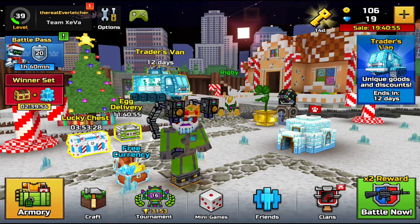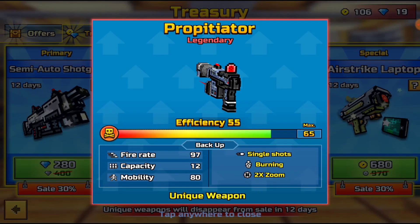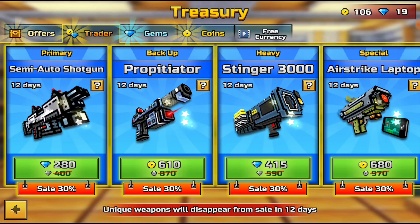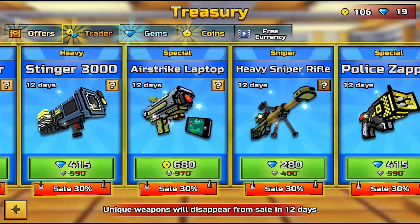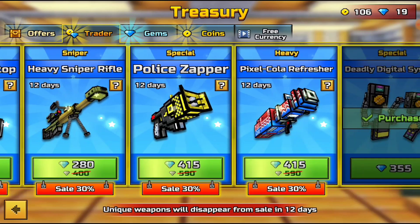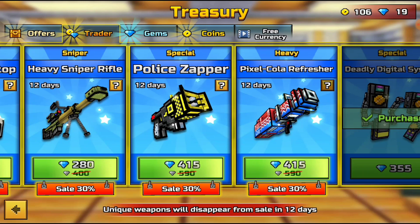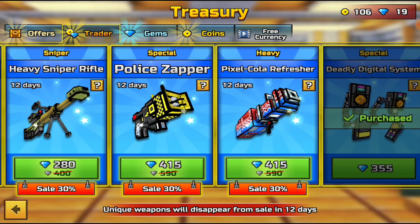So let's get right to this new update review. Right here in the Trader's Van we have the semi-auto shotgun, the Propitiator, the Stinger 3000, the Airstrike Laptop — these all look so cool — the heavy sniper rifle, the Police Zapper, the Pixel Cola Refresher, and what I already bought, the Deadly Digital System.